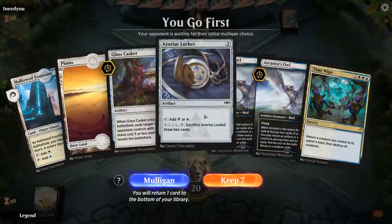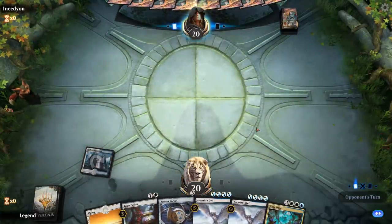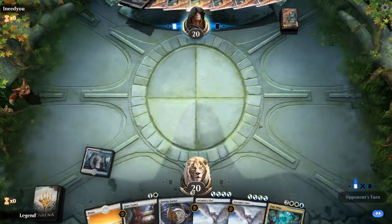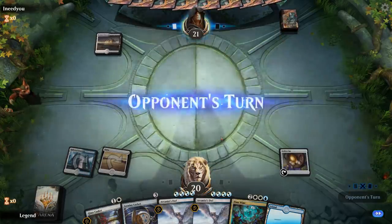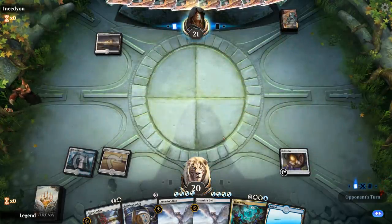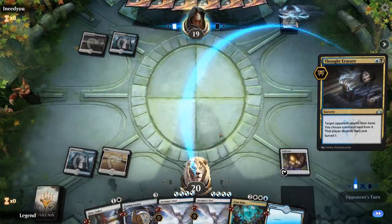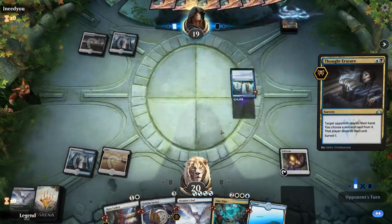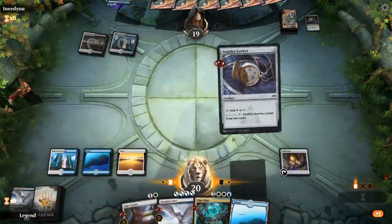We're on the play with a keepable hand — need a third land for Locket, which then provides the fourth mana for two Owls. We have Casket and Time Wipe as interaction. Looks like an Esper control deck, maybe running Dance of the Manse — Thoughtseize probably taking an Owl. Then we see Quasi Duplicate, so probably not Dance of the Manse, something else. Then Tomebound Lich appears — looks like a reanimator deck, and they discard Agent of Treachery.